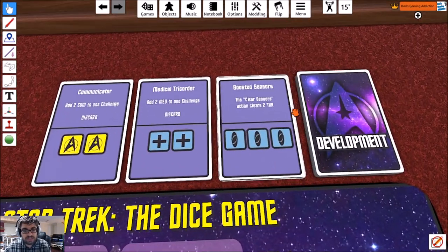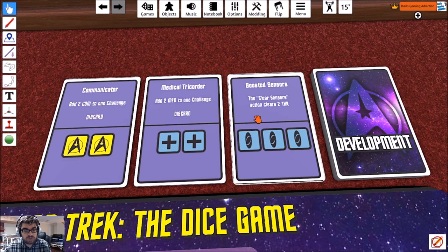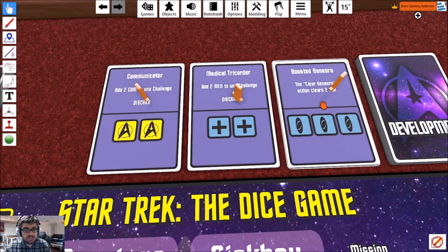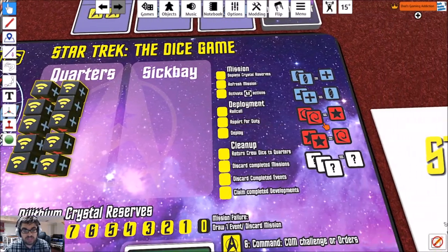Luckily, there are things to help you out — deployments. There are three deployments up at all times, drawn at the beginning of the game. If you manage to assign dice to these cards, you'll gain their permanent ability. I'm looking forward to seeing what's in there.